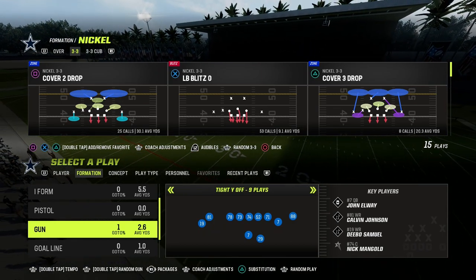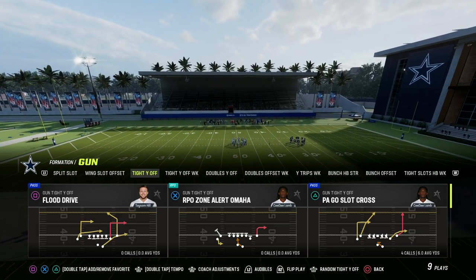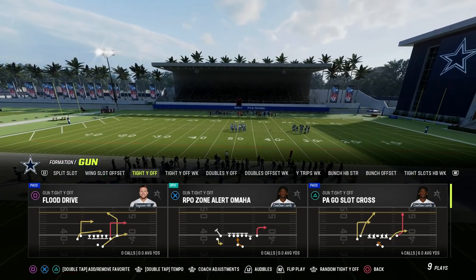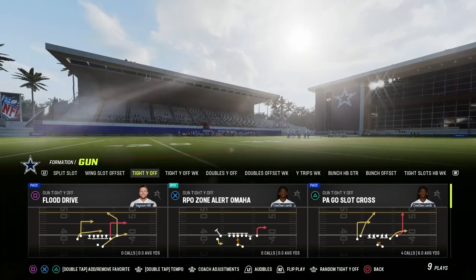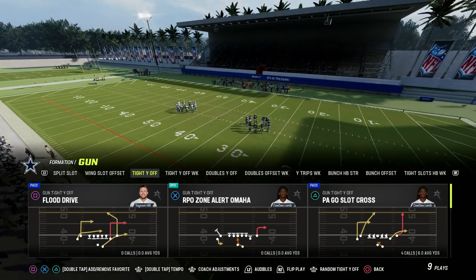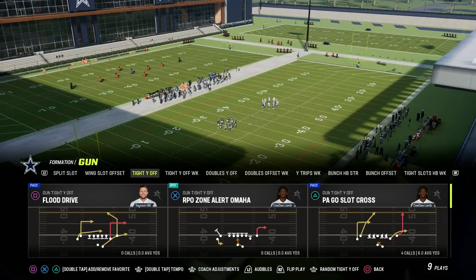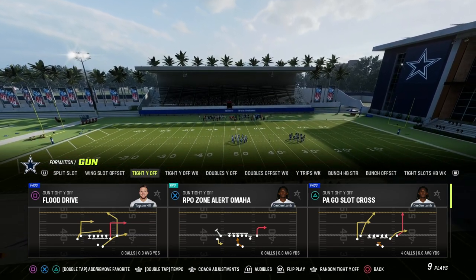I wanted to talk today about a three-headed rushing attack. We've been talking about this Tight Y Off formation, and we've shown through the last several videos a ton of really good passing concepts — we've been able to run this PA slot go-cross, one of the best passing plays in Madden this year. Flood drive is one of the really good counter plays. You have a power play — that's a bread-and-butter play you can run again and again. This is our top 70-80% play. The 80-20 principle basically states that 20% of the inputs result in 80% of the outputs, so the critical few can make a big difference. That's what the power play is. If you had to only call one play — 20% of your offense, 80% of the game — for this scheme, it would be PA go-slot-cross. The rest of the plays fill out the scheme and take advantage of the defense over-committing to stop PA go-slot-cross.